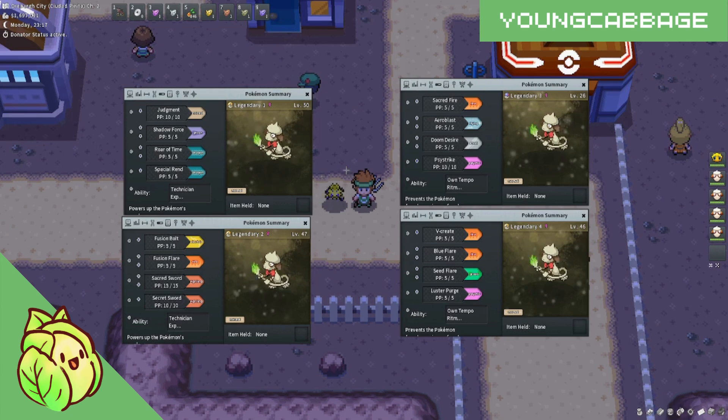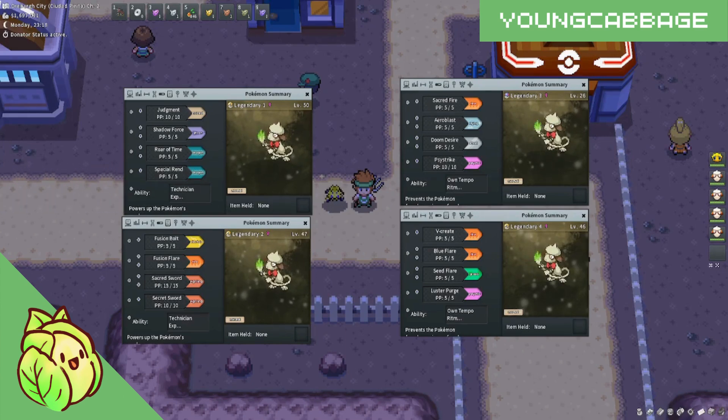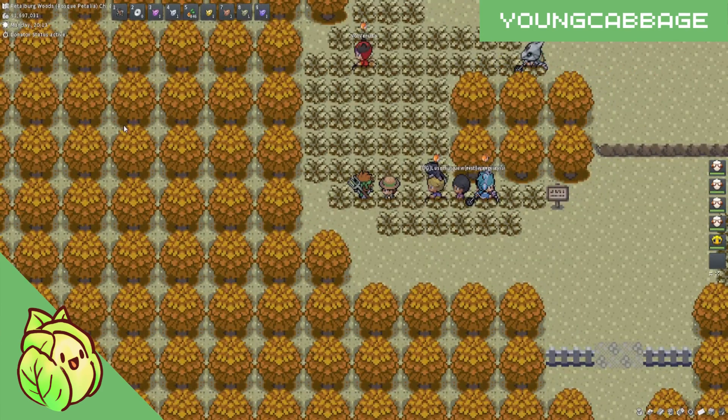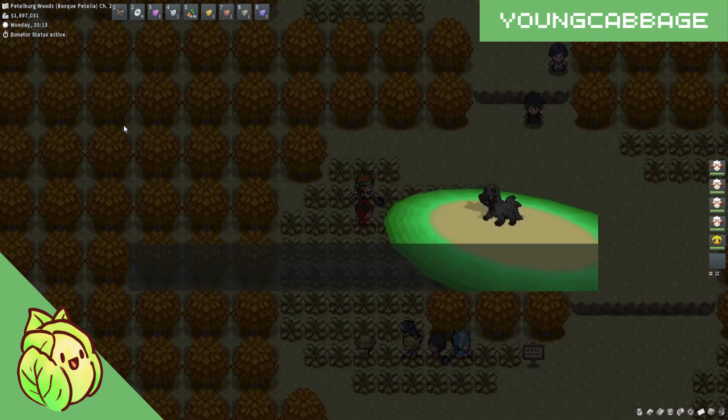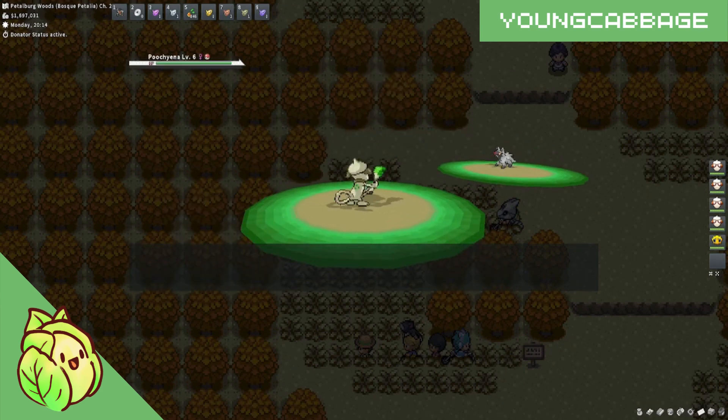It is important to note that some of the legendary Pokémon will be harder to sketch moves from than others. For example, if you've already beaten Unova, you will not be able to sketch the move Fusion Bolt from Zekrom, since you will not be able to encounter another Zekrom without playing on an alternate character. But all of that aside, while you enjoy Smeargle in the back massacring Pokémon in Petalburg Woods, let's look at all the legendary moves we can sketch in PokeMMO.